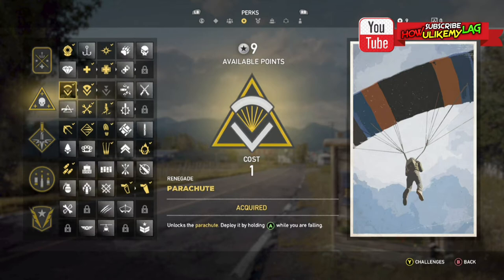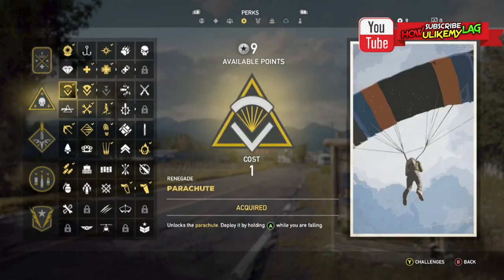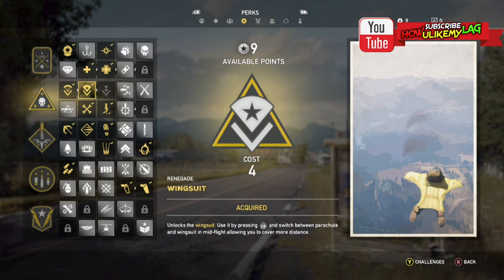I showed you also how to get the parachute. You just go down — you see where I'm at — use one perk point to get the parachute. Now, to get the wingsuit, you just go one step over. This will cost you four perk points, but unlock that with four perk points and you will also have the wingsuit.